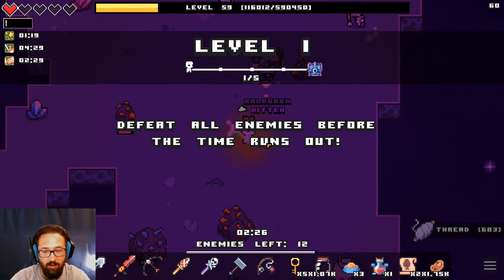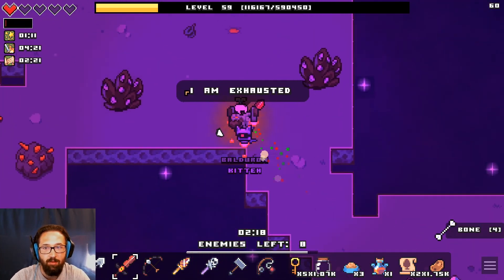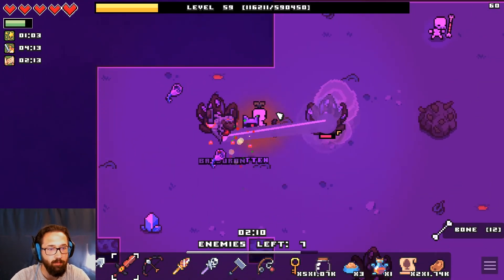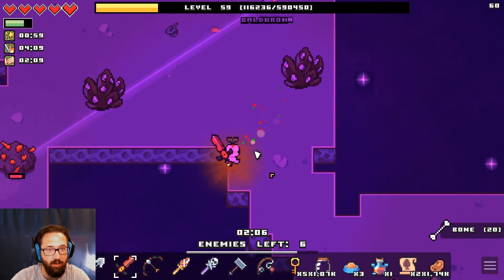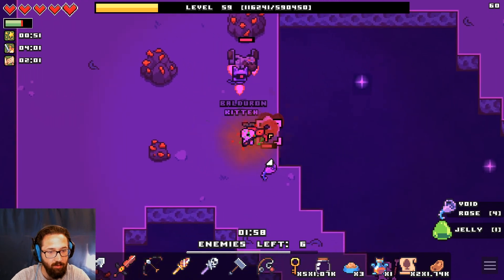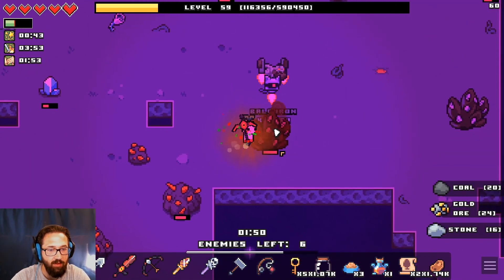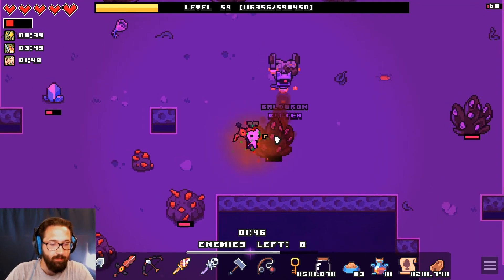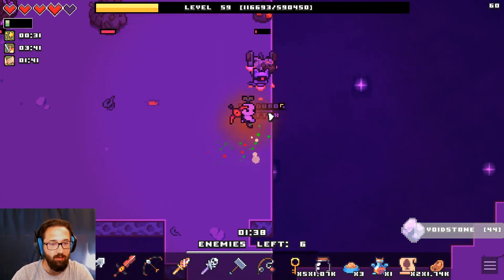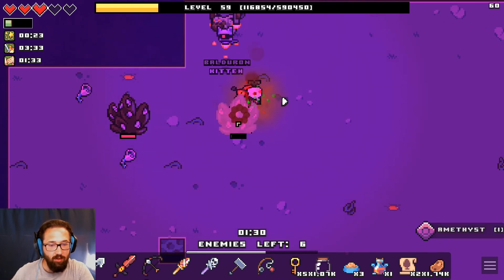Defeat all enemies before the time runs out — that should not be too difficult, we waited a long time to get here. Where's the timer? We were almost completely dead. I guess those guys will just mine other things. Where are the enemies? Six enemies left, two minutes six seconds. Is that otherwise what happens — we don't get any of the things we're here for? The explosions actually help out a ton. I think these are going to be the void stones — this is really what we need to mine. Do 20 void stone — there we go, this is exactly what we're looking for. We have luck on.